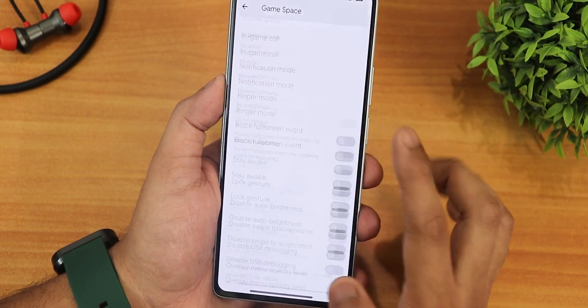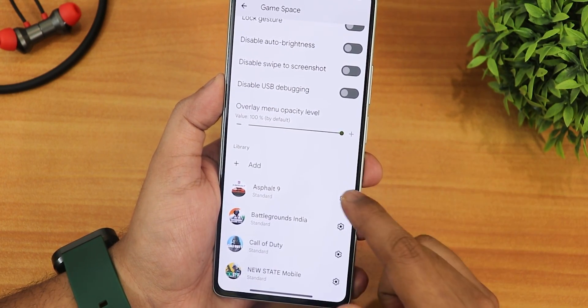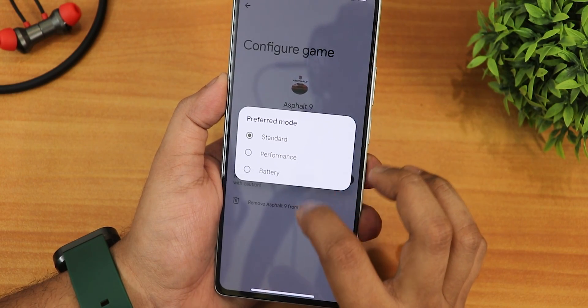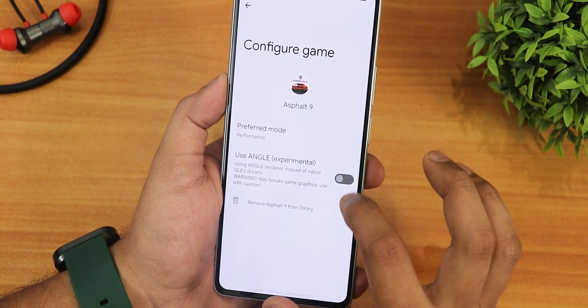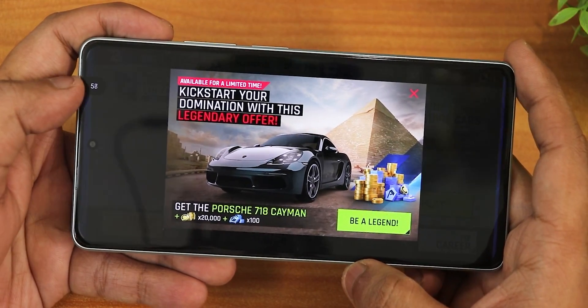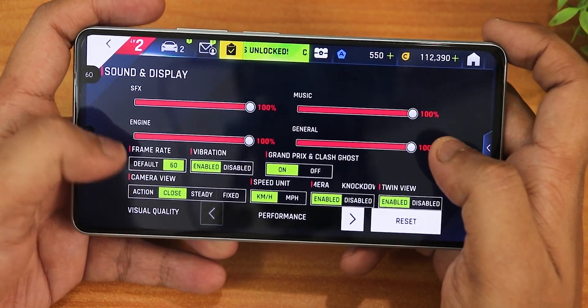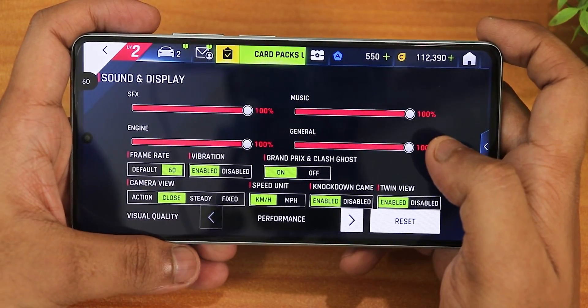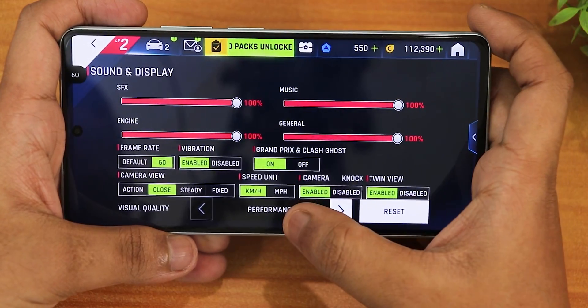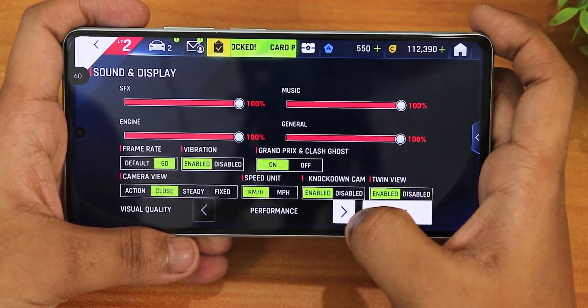In the Evolver miscellaneous settings there is the Game Space, and I've added a lot of games. You can go into each one and set the preferred mode to performance, battery, or other modes — I've set them all to performance. With Game Space you can see the FPS counter in the corner, though it only shows up to 60 FPS for some reason, with no 90 or 120 option, even though it is set to performance.